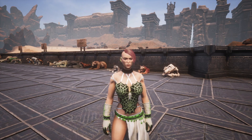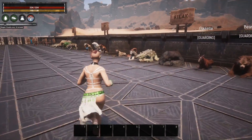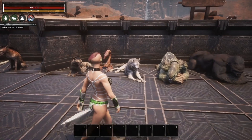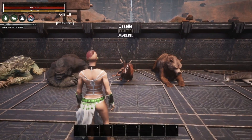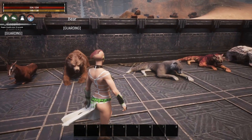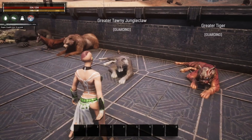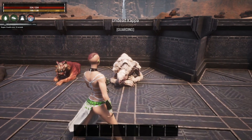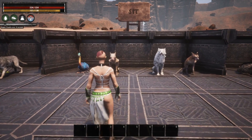The live version update 2.8. So the first emote that we have here is Relax, and you can see which pets can do that. We have the hyena, the scorpion, the wolf, the shellback, the gorilla, the gazelle, the bear, and I did spawn in a few different felines, but most or all of the felines are supposed to be able to do it, and the undead kappa can actually do it as well.